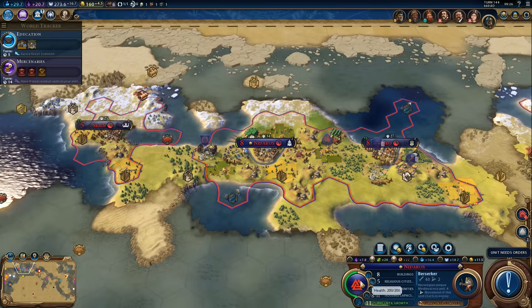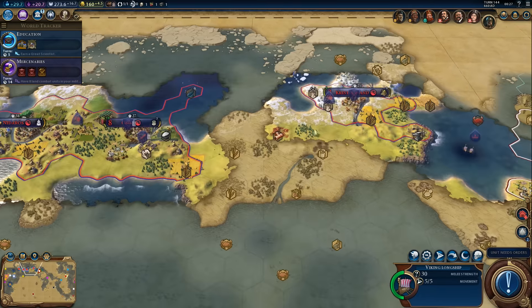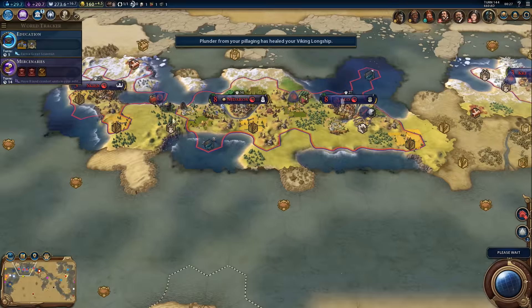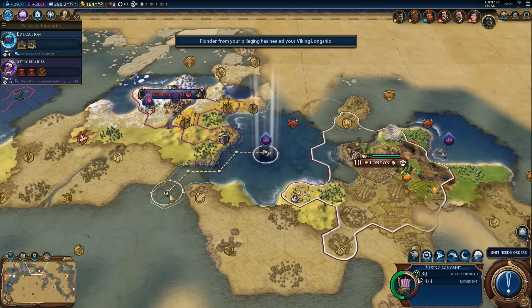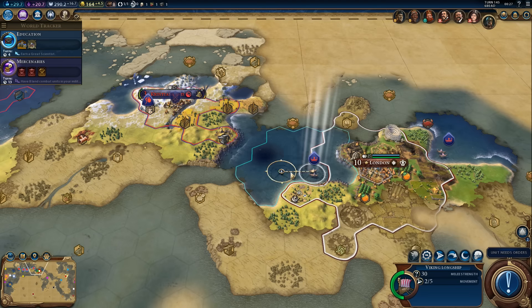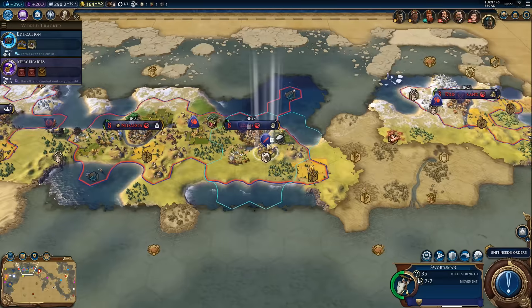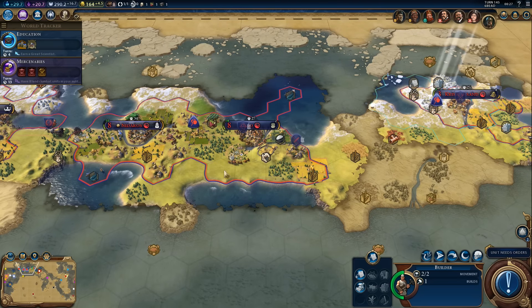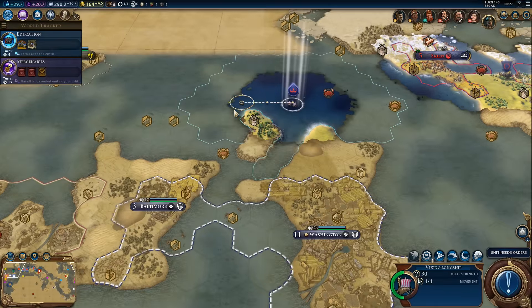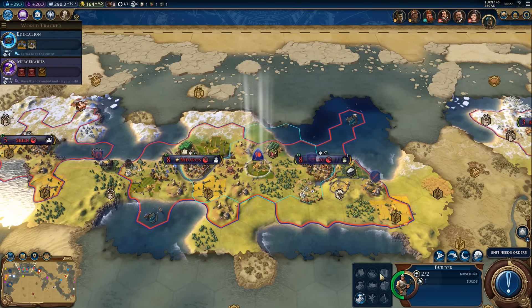We got 11 housing, which means we can get up to 10 without any growth penalties. We need 10 population for another district — that's basically what I want right now, 10 population for another district. It's going to be a harbor district on the south side almost definitely. We are here — let's pillage some more. Oh, that's a holy site but not enough movement points. We'll wait another turn. Keep moving with the swordsman. The Berserker is almost done — we can improve the deer.